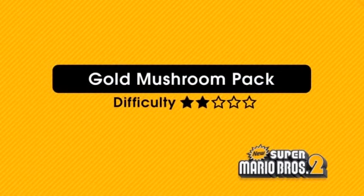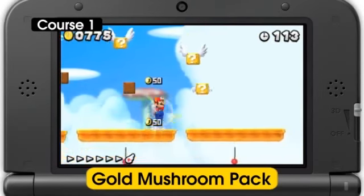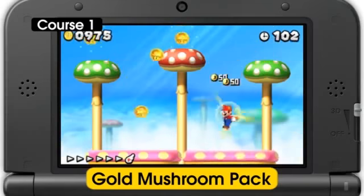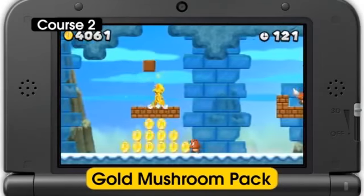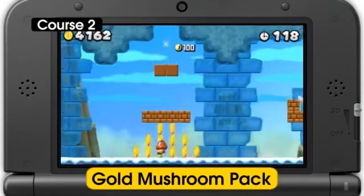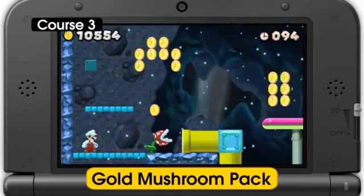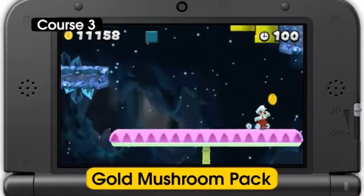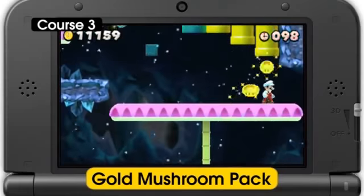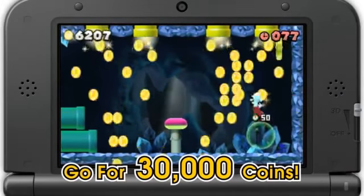All three courses in the Gold Mushroom Pack are bursting full of — you guessed it — gold mushrooms. It's an all-you-can-grab dash for gold mushrooms in Course 1, explore above and below ground for gold mushrooms in Course 2, and topple piranha plants to earn gold mushrooms in Course 3. Each gold mushroom is worth 50 coins, so leave no mushroom behind while you try to max the coin counter out at 30,000 coins.